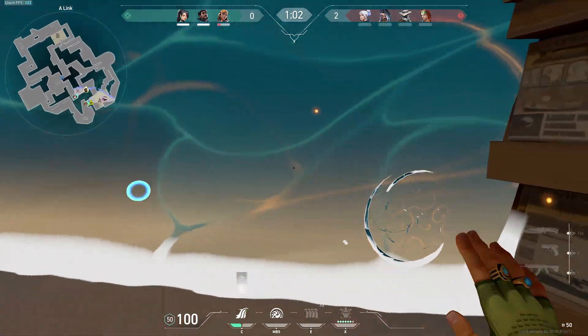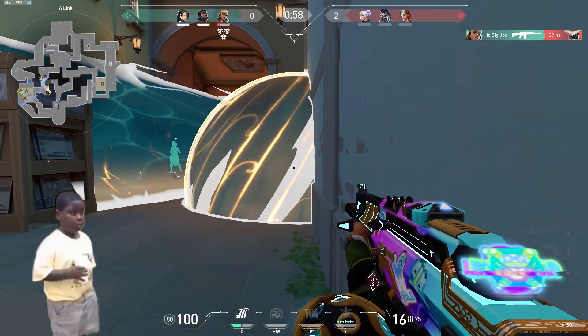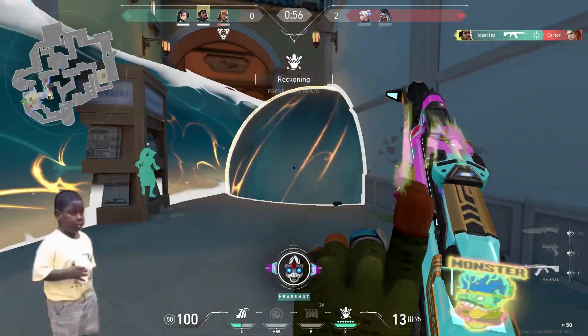One of Harbor's abilities is a smoke-like projectile that would protect anyone inside of it, meaning they cannot take damage — if only Harbor was around to pop one of these back in 1941.